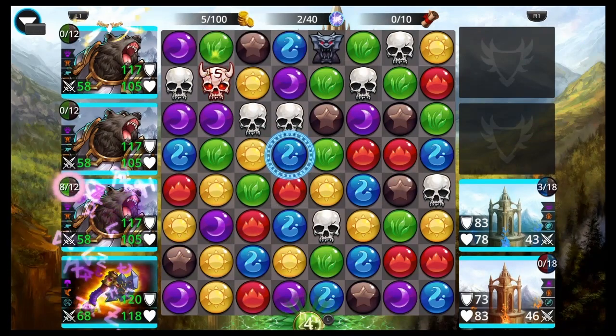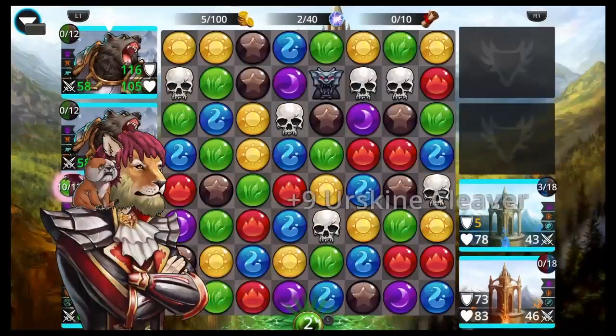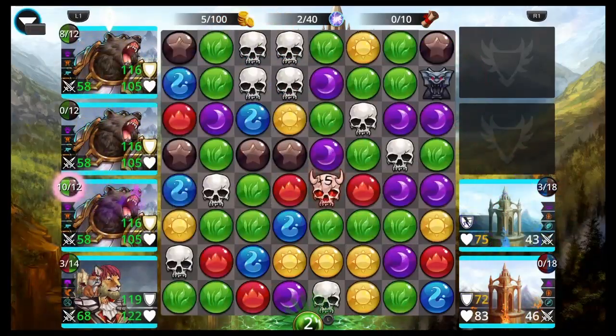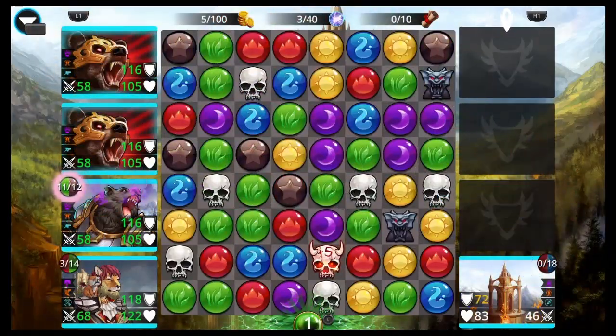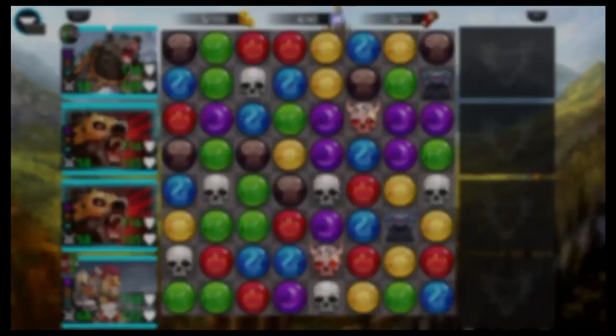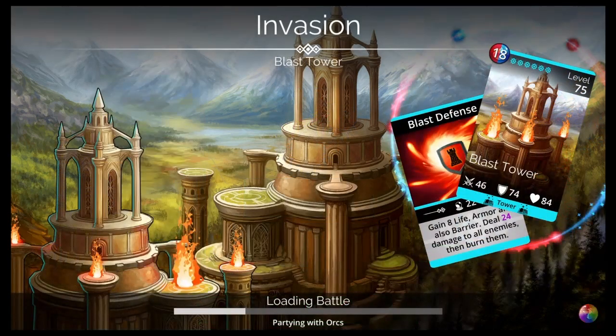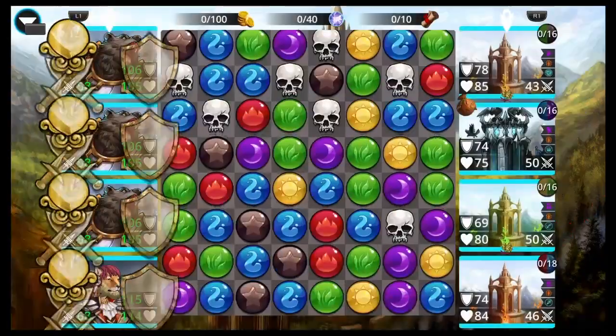So we got Black Bjorn — we got three of him — and then we got the new axe. It's a green-red weapon. It blows up either a bunch of green or a bunch of brown or something like that. I put it at the bottom of the team because it can just soak up red. I'm using Archer class this time because we don't have Urskula on our team. But hey, if you have it, throw it on there, I would say.